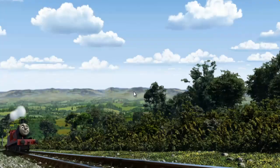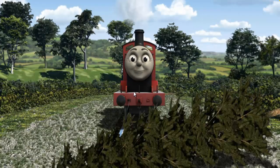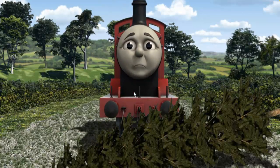James set out for Knapford Station. Suddenly, the tracks were blocked. James had to stop. He needed to go a different way. Find the track that goes over the shortest bridge.